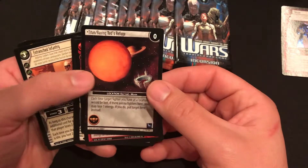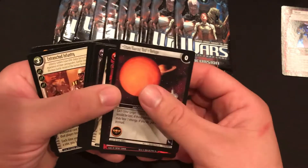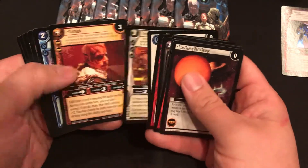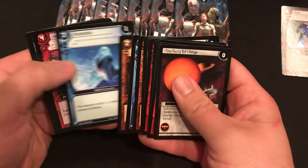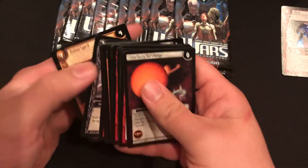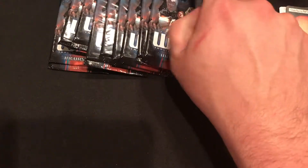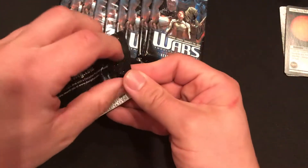There we've got the Titan Raving Red's Refuge — a location, which is going to be our rare. It's a sector of space location. This game has some really cool dynamics, and I haven't actually had a chance to play it yet myself, but I've looked over the rules and really like the way it works.